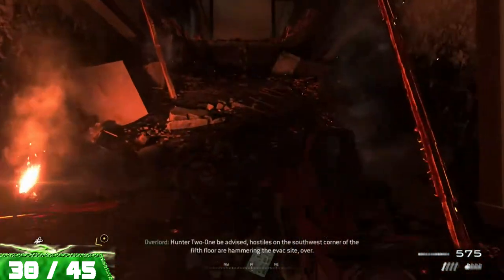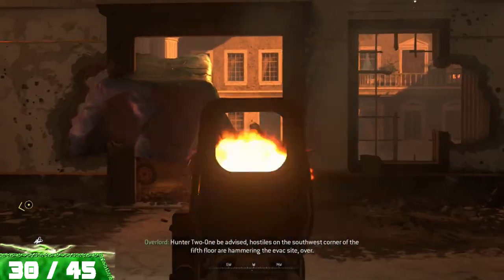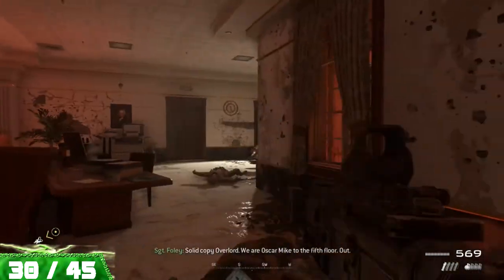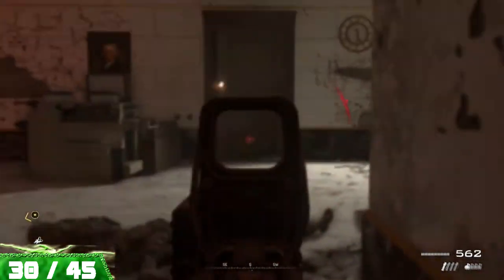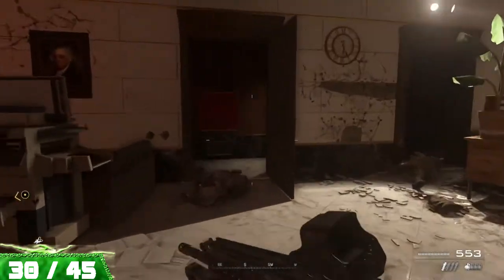You'll make your way upstairs in this building by climbing up some rubble. As you come up here, start clearing out the enemies, and as you turn this corner, you'll notice that brown door directly in front of you that's closed. There's an enemy behind it who you can shoot in order to get the door to open. Then head on inside to grab your piece of intel.